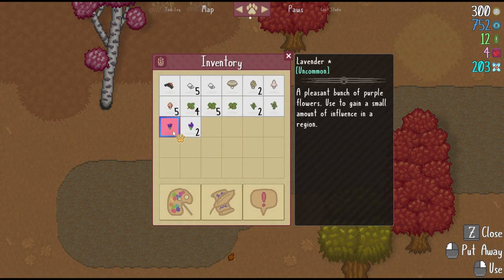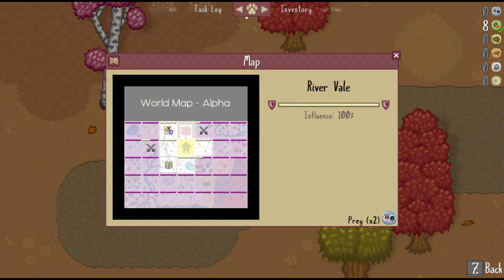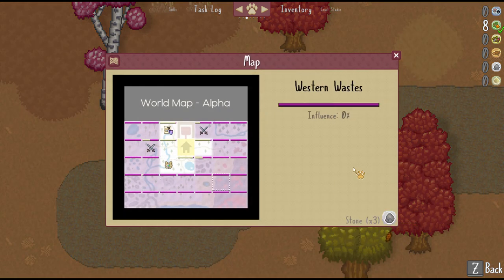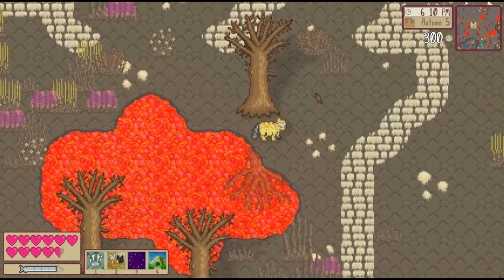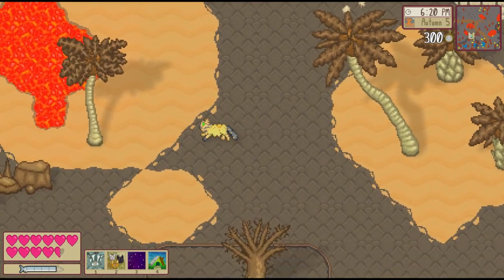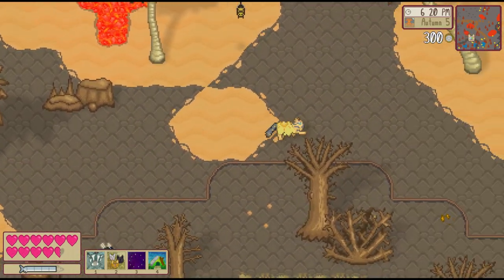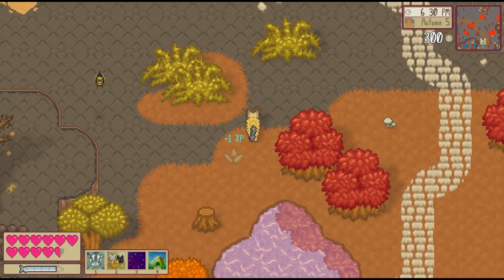Related to the new areas is the influence system. Like in Cattails Become a Cat, you can up your influence in a region by battling, patrolling, using lavender, or even just hunting and gathering. And once you up it enough, the region is considered part of your territory. I'd love to claim the entire map one day, but that gets a little tricky with the new features of this game — not a bad thing, just a challenge that I'm excited to overcome.